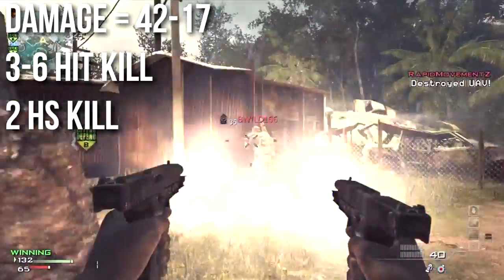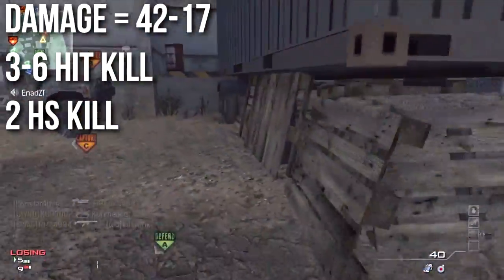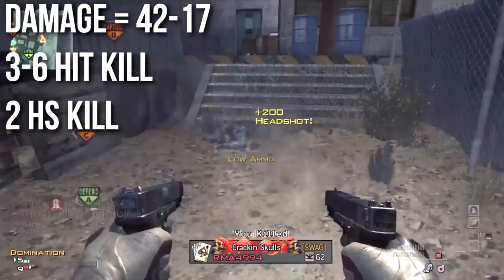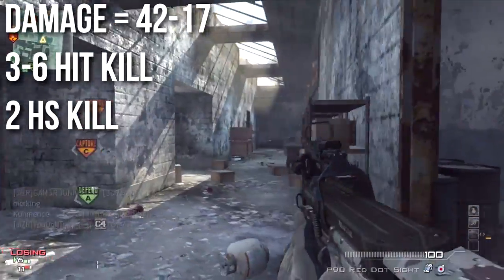This makes it a three shot kill up close, a six shot kill at a distance, and two headshots up close can also kill. The six shots at a distance is one more than the five shots required to kill with the FMG9.